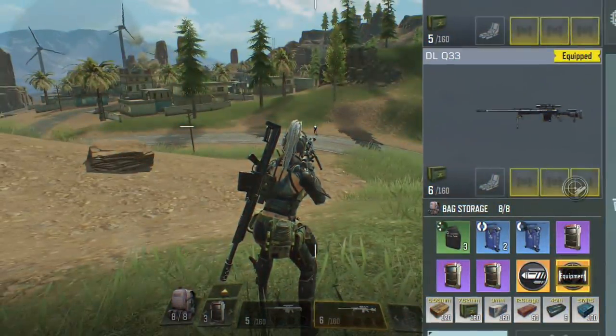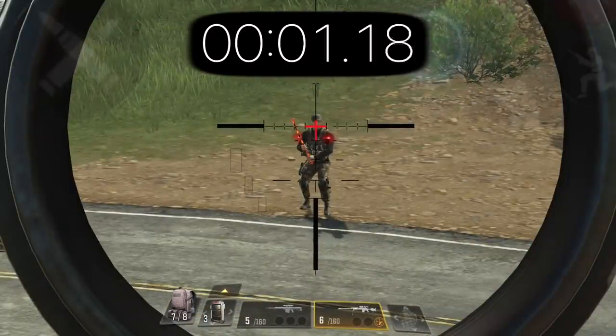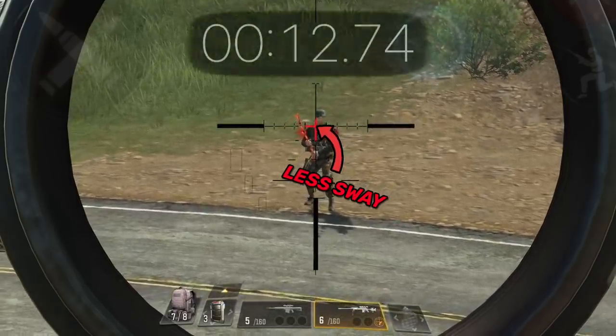What this mod does is increase the time needed before sway starts. Using a legendary Sniper Expert mod on the DLQ increases that time from 8 seconds to almost 13 seconds, giving you an extra 5 seconds of stable aim. Even when sway does start, the mod slightly decreases the sway distance, allowing you to aim a lot easier.